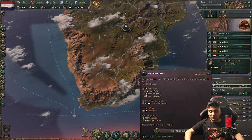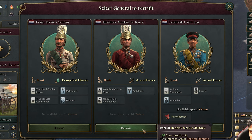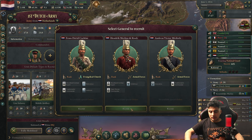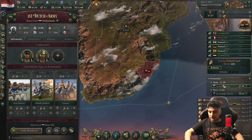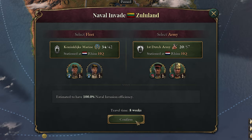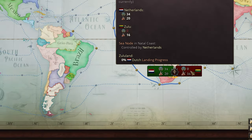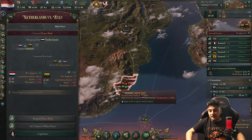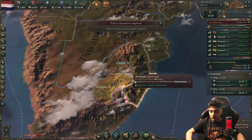We don't have any general yet, so let's get some. I like the armed forces trait, so I'll go for this guy, and we can get one more as well. Let's do the naval invasion, pick Zululand, and finally we can execute our invasion. There we go — that was our first peace deal and first colonization, and we got our first land.